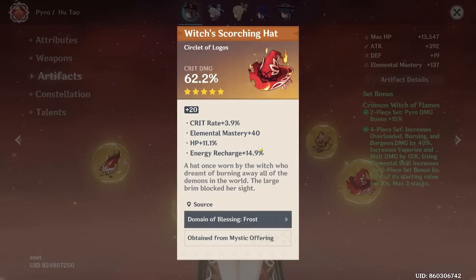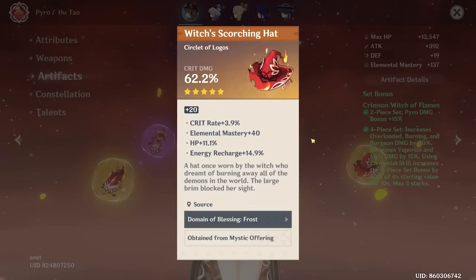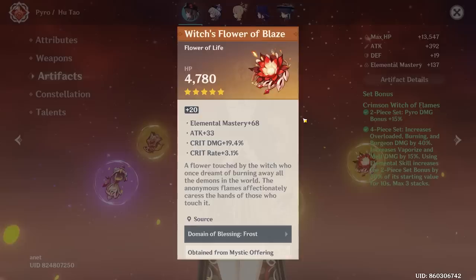The hat — not terrible. You got HP, EM, energy recharge, and crit rate, which is like the perfect stats for Hu Tao. The only problem is you missed crit rate every single time it rolled — a little unfortunate. The flower — pretty decent. EM good, crit rate and damage good, flat attack not as good. And unfortunately you're missing crit rate a lot on that too. I'm worried about your crit rate stat. Let's see the feather — wow, a lot of crit damage and a tiny bit of crit rate.